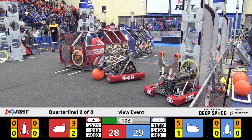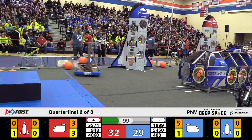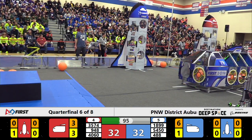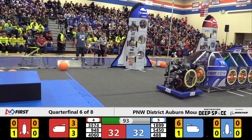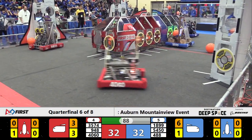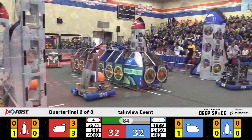Matching Cargo dropped by the NRG and Saints Robotics robots. Scores tick up quickly — now 30 to 29, now 32 to 29, 32 all. Scoring too fast to keep up with as the cargo ship's nearly full. Six cargo in the blue cargo ship, three in the red. The rocket's starting to get a little bit of attention as well.